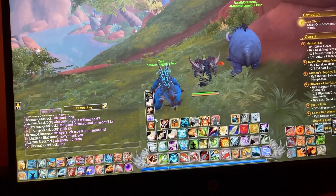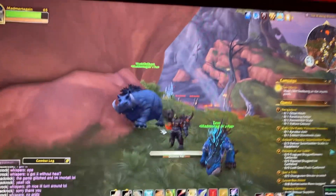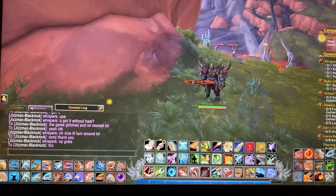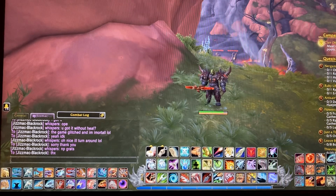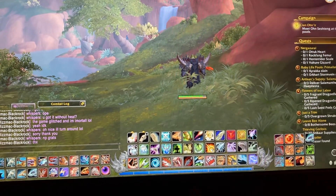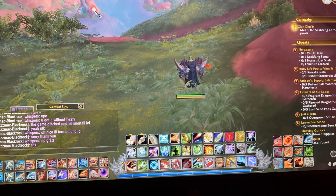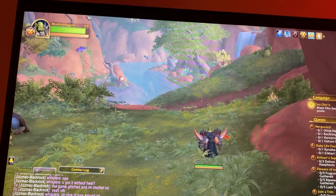This guy was gonna heal me, and then it spawned, and then this stupid rogue started sabotaging me. I used all three of my damage-reducing abilities, and even after they wore off, I was somehow immortal to the lava for, like, an extra 30 seconds — completely immortal.